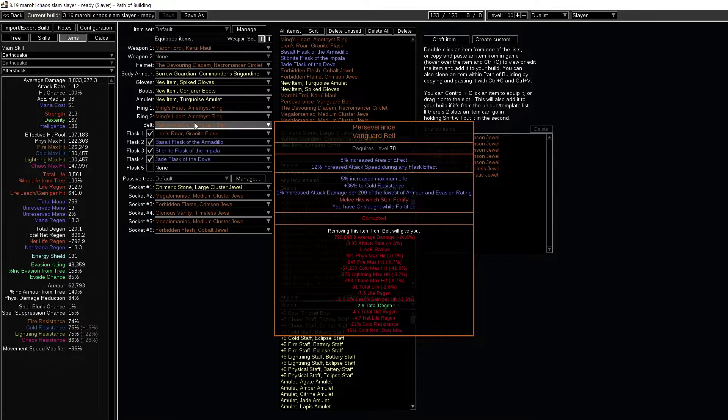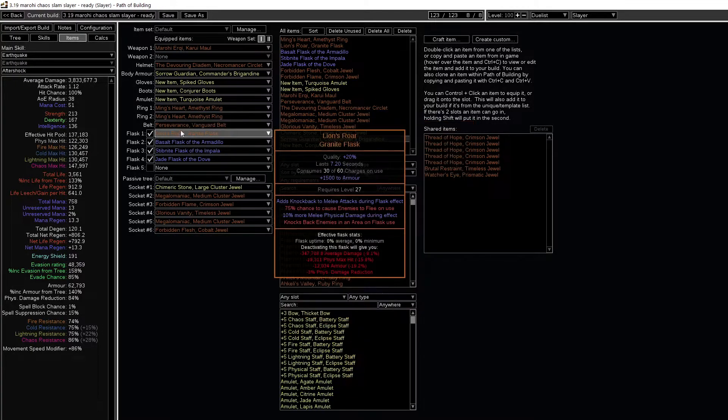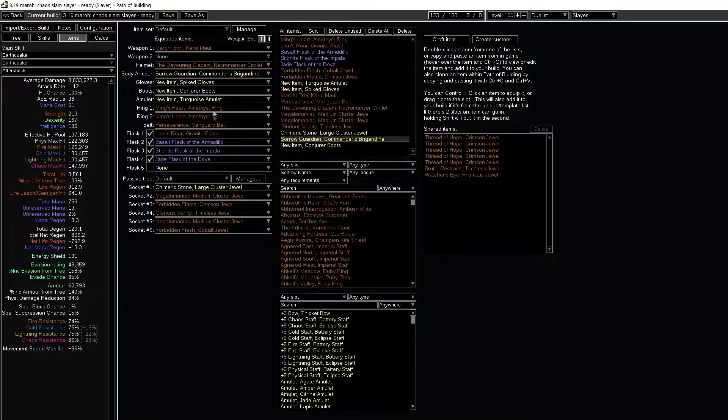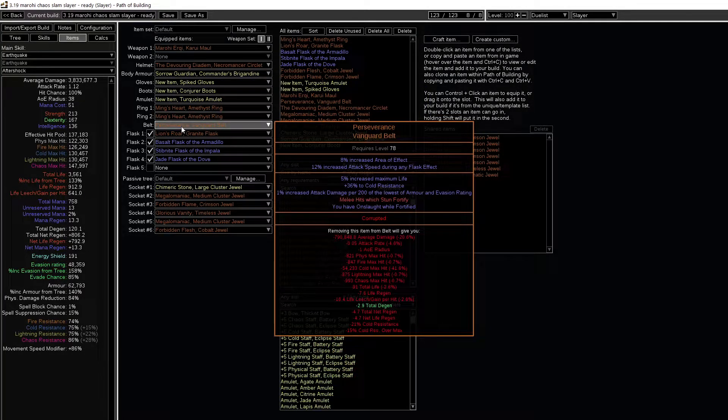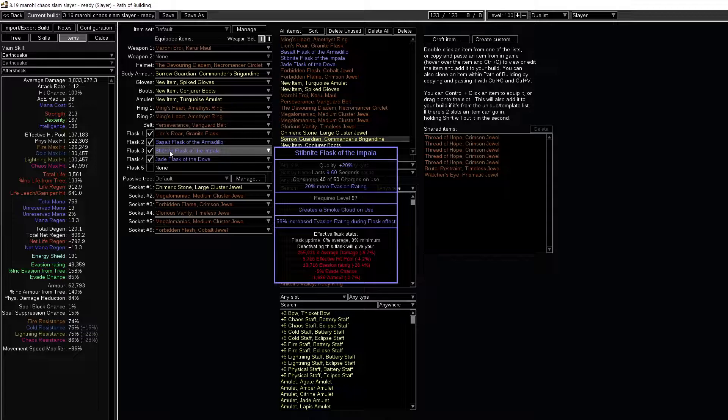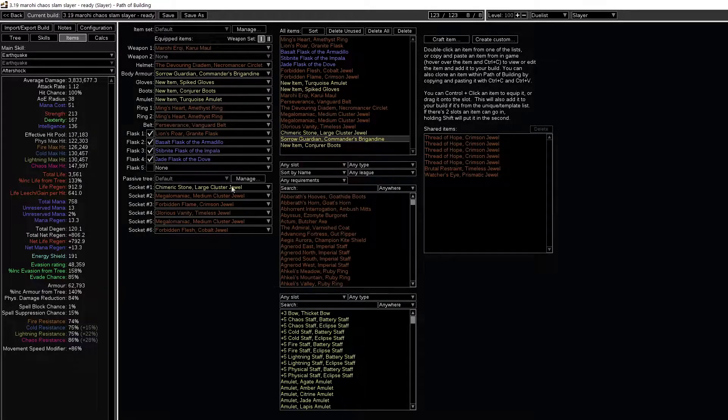Same for the amulet and the belt — Perseverance gives us lots of damage and defenses. The corrupted version is even better for some attack speed, area of effect, or whatever you can get. Also having Fortify on-slot while Fortified is a great option. For flasks: Lion's Roar, Basalt flask, Stibnite flask, Jade flask, and the last one is maybe a Life flask.